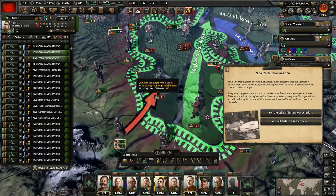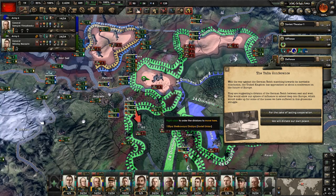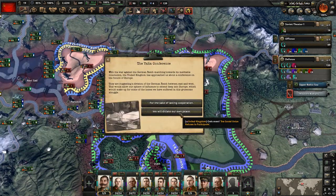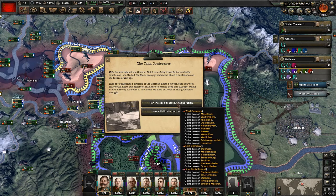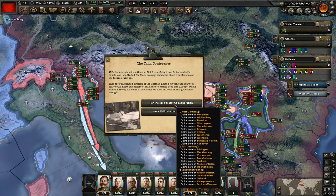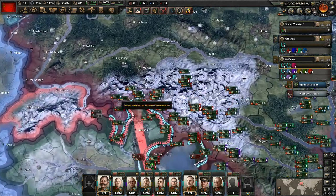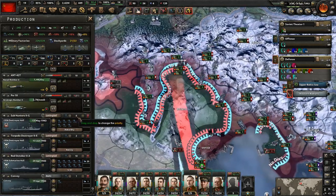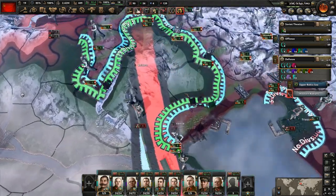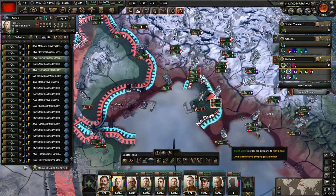They should have been this aggressive before. We got the Yalta Conference here. So we will dictate our own peace — I'm not going to say for the sake of lasting cooperation. They did nothing in the treaty so I refuse to participate in the British proposal there. With the dockyards, let's put these into destroyers. We're not going to be using the fleet to take care of the Japanese fleet — we're going to have to do that with our naval bombers.